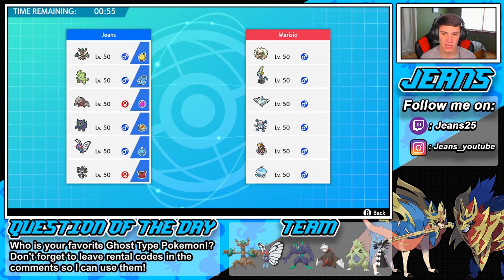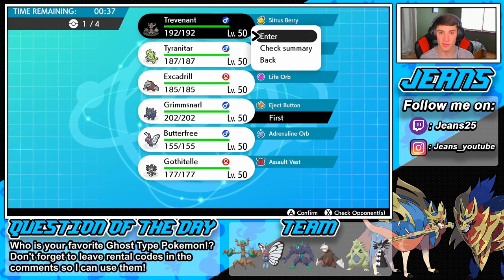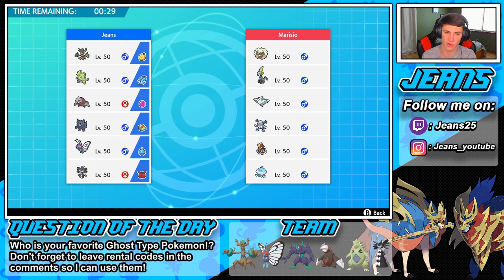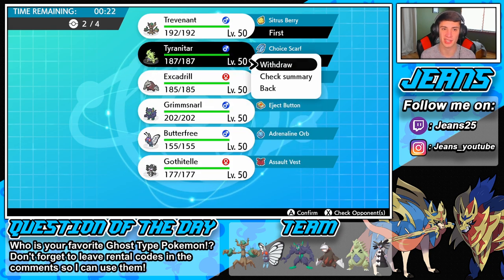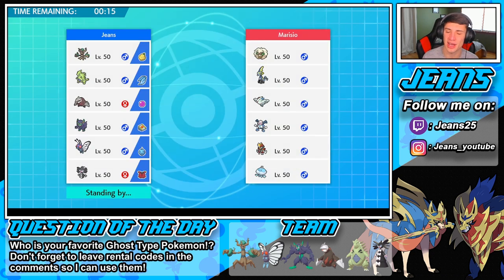Butterfree Adrenaline Orb isn't going to pop here since there's no Intimidate. I could rock out with the Grimmsnarl right off the rip — go Trevenant, T-Tar, Excadrill. I'm going to delete everything and repick my team since it's more specially attacking. I do that all the time — withdraw one last second and my whole lead gets messed up. I think we should do pretty good though; we've got the Assault Vest in the back and Trevenant.